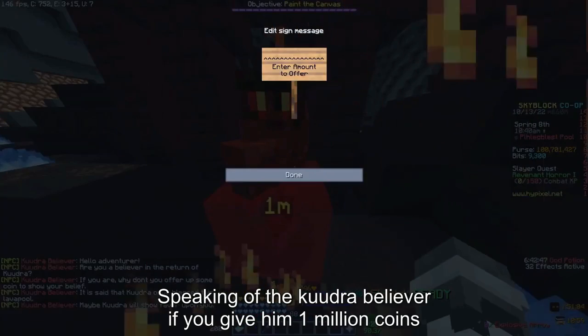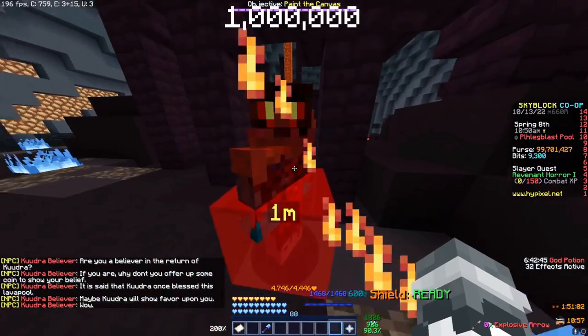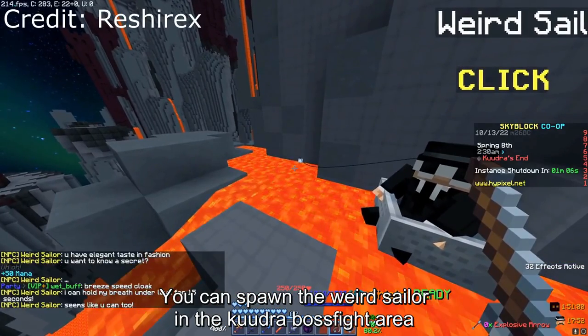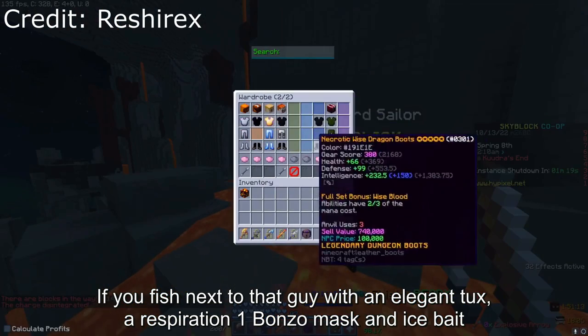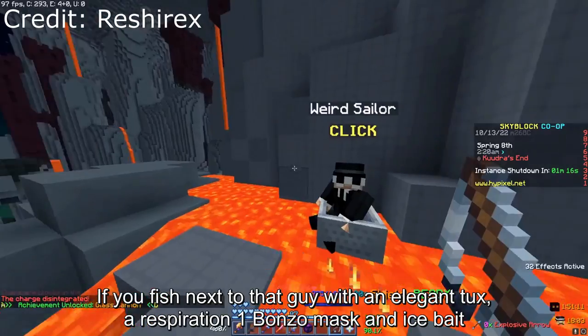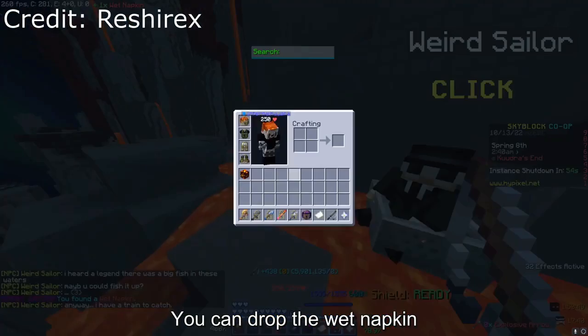Speaking of the Kudra Believer, if you give him 1 million coins, you can spawn the Weird Sailor in the Kudra boss fight area. If you fish next to the Weird Sailor with an Elegant Tux, a Respiration 1 Bonzo Mask, and ice bait, you can drop the Wet Napkin.